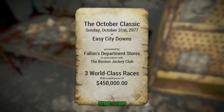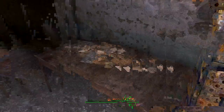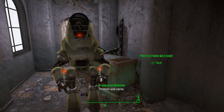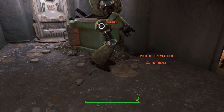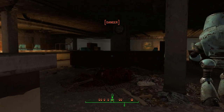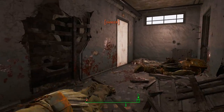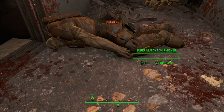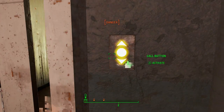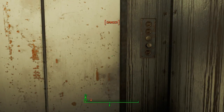Turbo Classic, presented by Fallon's Department Store in association with the Boston Jockey Club. Total purse of $450,000. That's cool, I'll take it. Hey buddy, you guys doing alright? Are there no upstairs right here? Okay. I'm going to go ahead and end the video here. Until next time, guys — bomber tuna. We'll see you next video. Bye-bye.